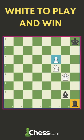Black is a rook up, but white has a powerful pawn on f6 which plays a major role in white's victory.